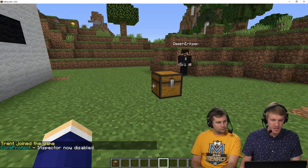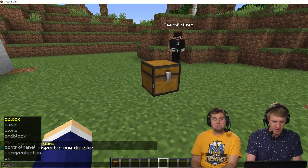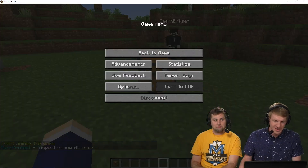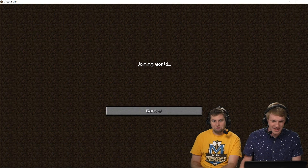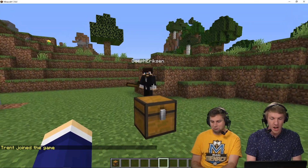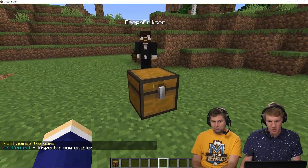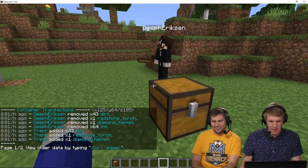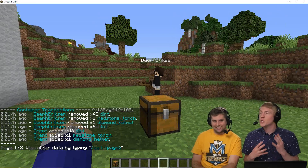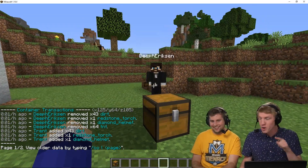I'm gonna do the inspect and right click on this chest. So it looks like you might have stolen a few things. I'm gonna check the logs. You stole my wood sword. And my 43 dirt.